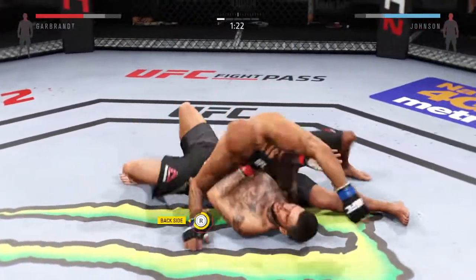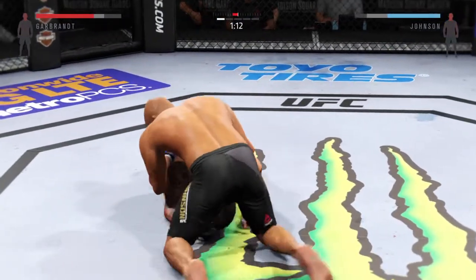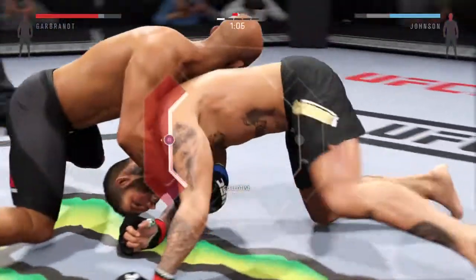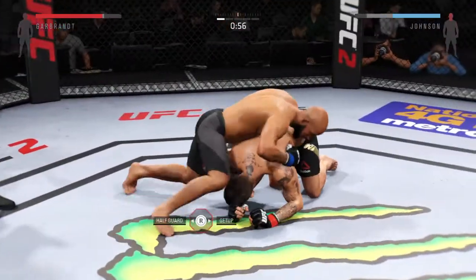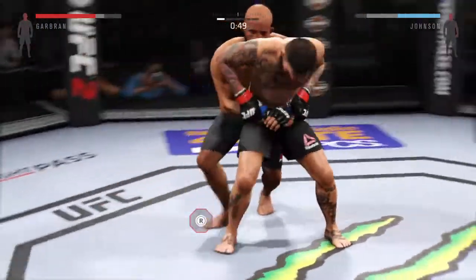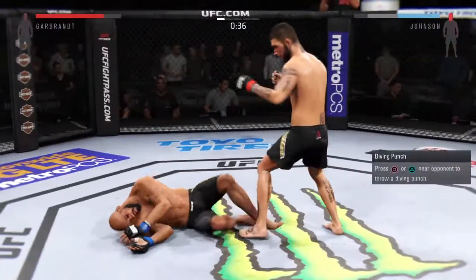Great transitions on the ground. He's looking to take the back. He's attacking with a guillotine. He's out. Nice right hand. Hard straight punch. Oh my, wow.